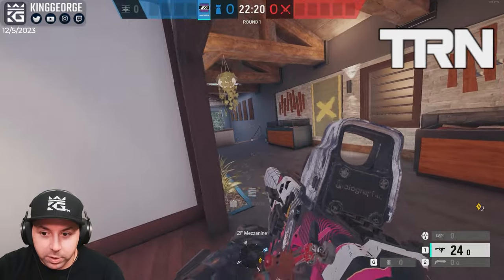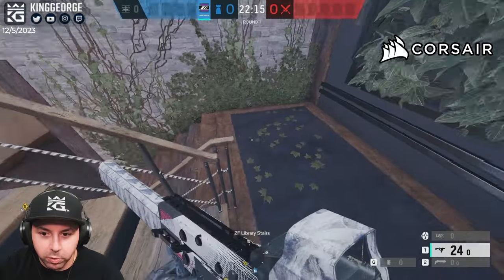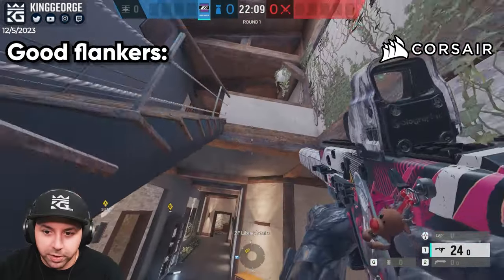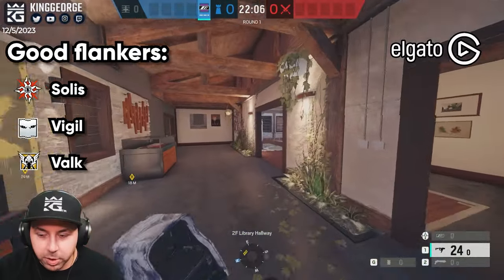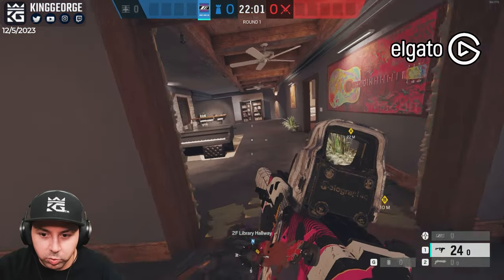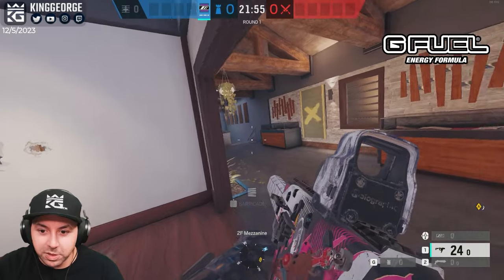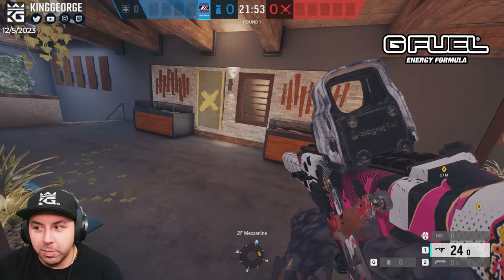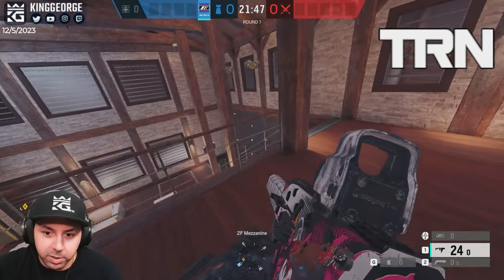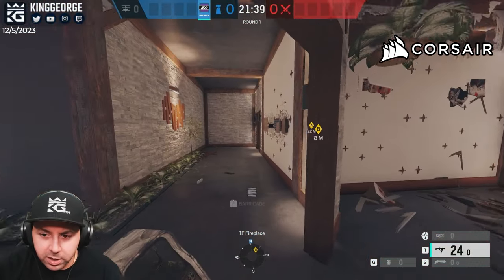You can also flank on this map really easily on this site. That's actually what makes this site so strong — it's really hard for the attackers, if they're pushing main lobby, to really cover everything. There are two staircases that you can flank from, and you can flank from above. In reality, they're probably going to have to have a minimum of like three drones or people dedicated to watching all these different flanks. You can even open the wall above and play it, so there's a person basically forced to watch the basement, forced to watch the main stairs, forced to watch piano, forced to watch the main wall. There's a whole bunch of different angles where you could just be flanking non-stop.